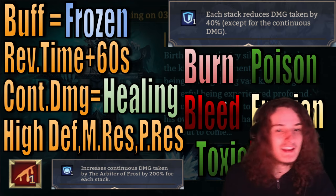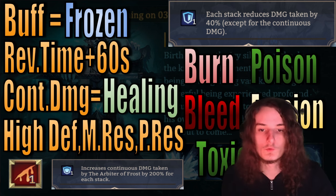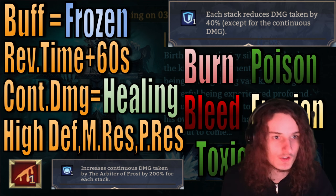First off, as long as you use a unit that gives a buff, that unit becomes frozen permanently — so no constants, no Dolores, and no invigoration units in general.